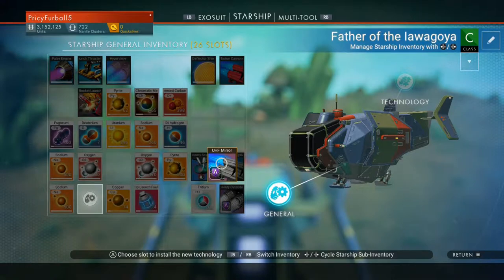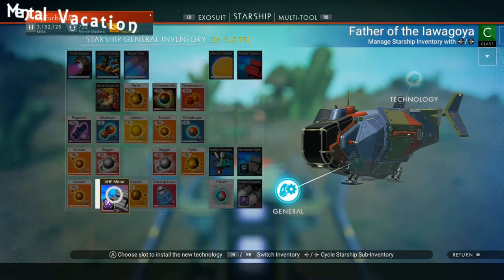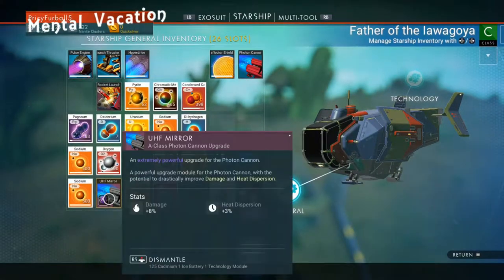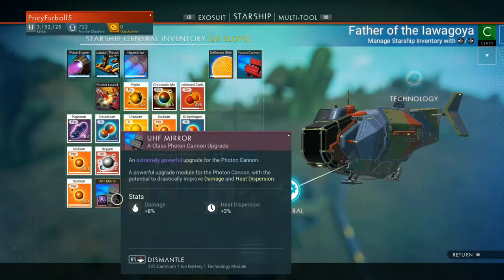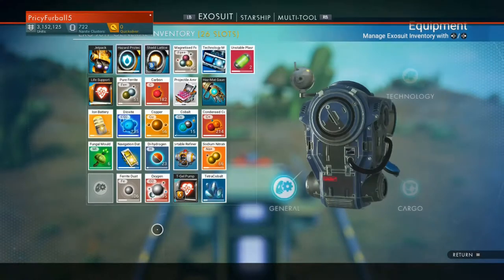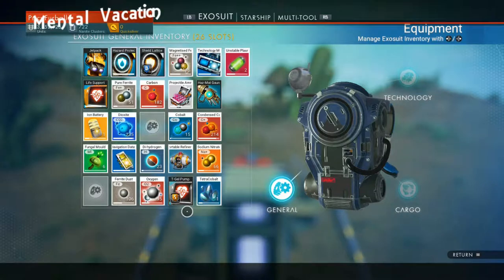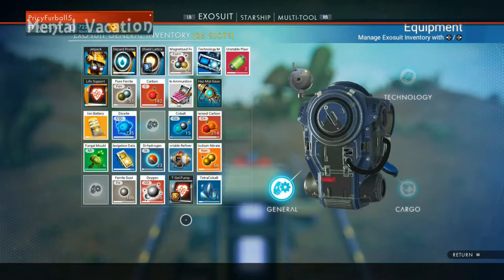I go over to the spaceship. In some cases you can put an upgrade in the technology module slot. By plugging it in I now have plus 8% damage and 3% heat dispersion. Knowing how to plug things in and where they go is a very critical part of playing this game. There is quite a learning curve, and a lot of what I've figured out is through trial and error.